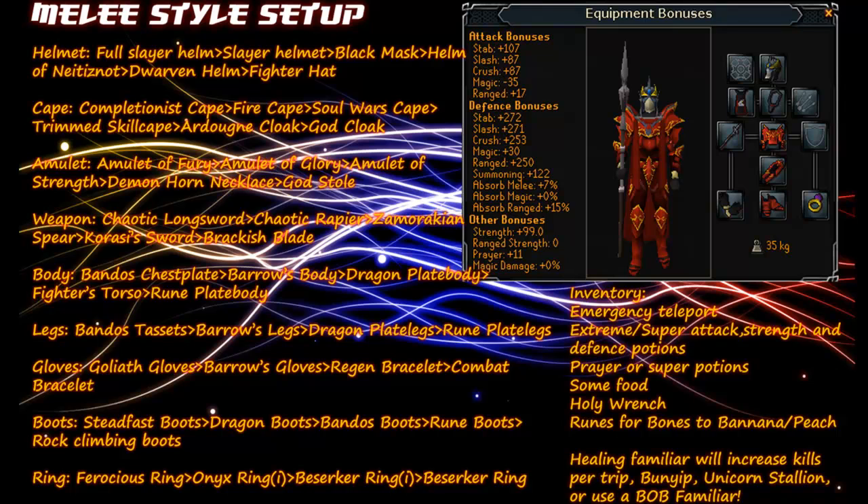For your inventory you'll want some form of an emergency teleport just in case, Extreme or Super Attack, Strength and Defence potions, Prayer or Super Prayer potions, some food, a Holy Wrench if you plan on using prayer potions — it will help give you more points per prayer potion. Also bring runes for Bones to Bananas or Peaches if you intend to use that. A healing familiar will increase kills per trip such as a Bunyip or Unicorn Stallion, or you can use a Beast of Burden familiar to carry items such as War Tortoises or Spirit Terror Birds. That's it for the melee style setup — these are only recommendations.